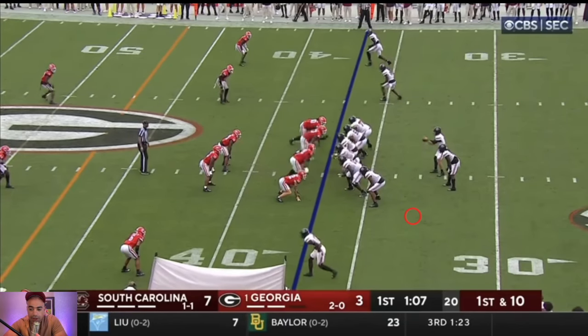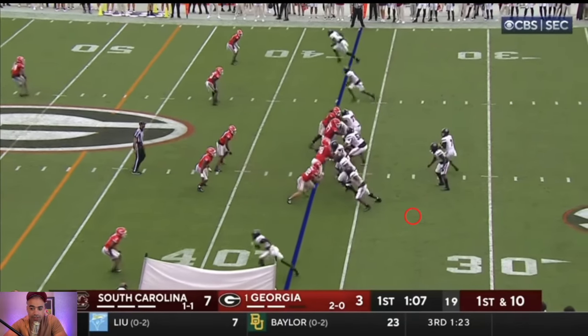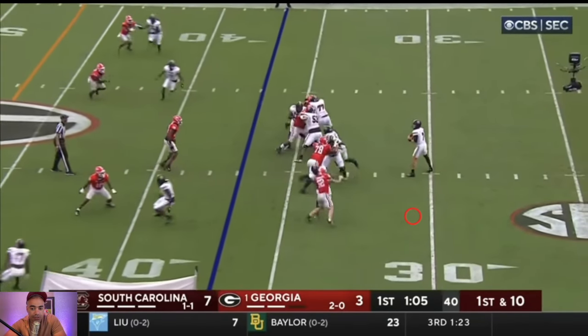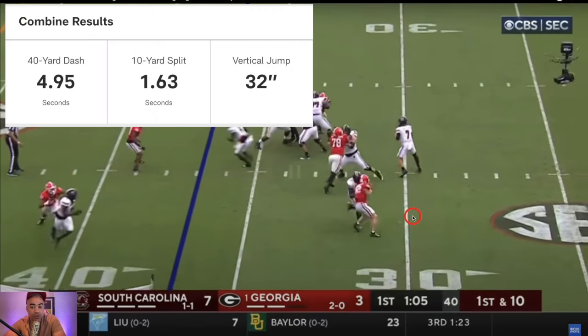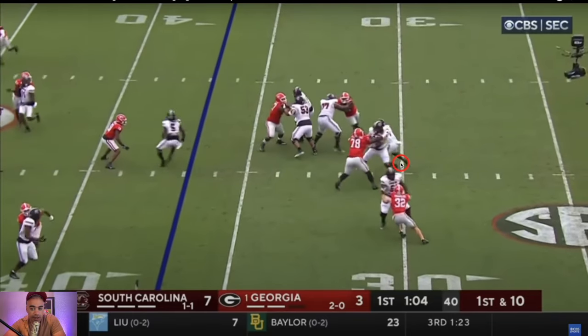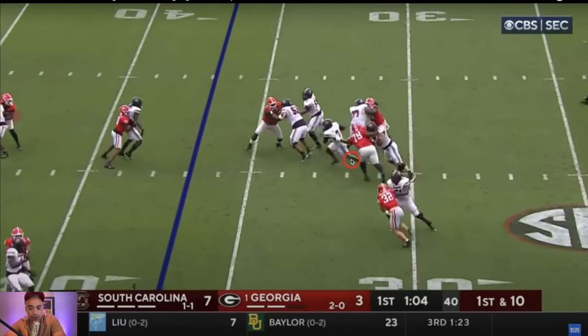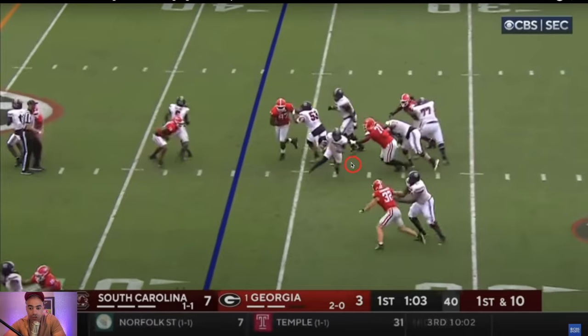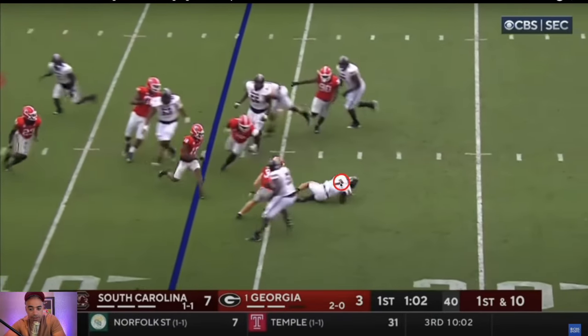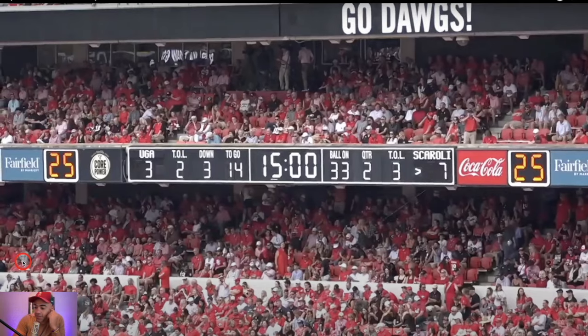On the very next play, this is where people are going to have some issue with Spencer Rattler. Athletically he's just okay — as a runner he ran about a 5-flat 40. Yes, he could pick up some first downs with his legs, but this right here is just going down way too easy. One DT is basically able to swing you down right there.